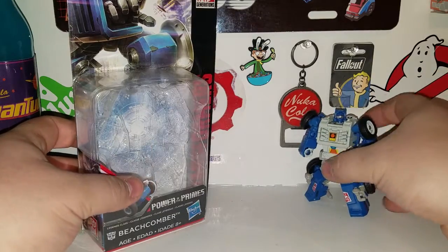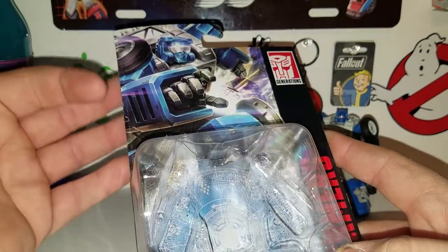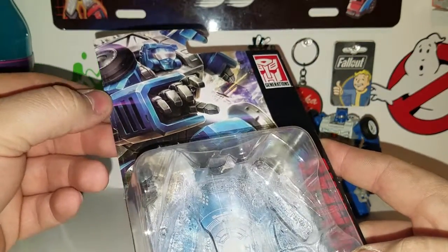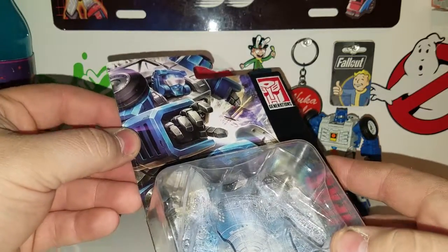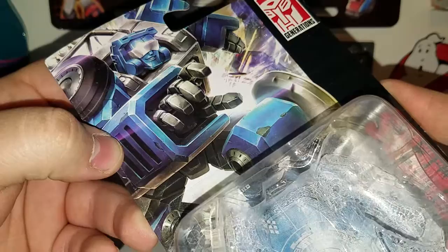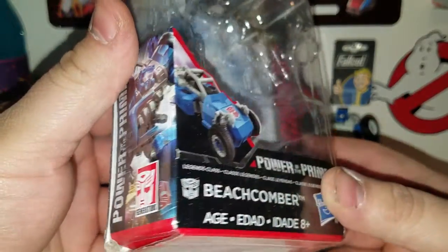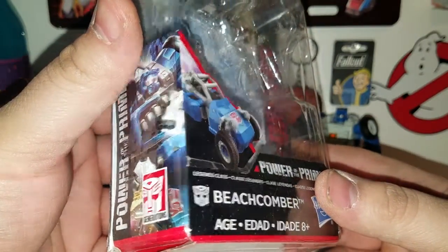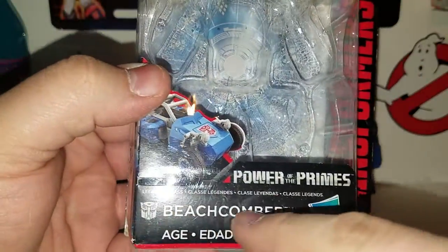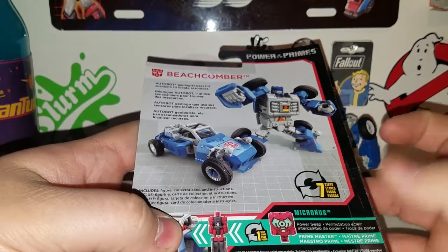There's Beachcomber — nice packaging. He comes in your typical legends class figure packaging with nice piece artwork of Beachcomber. On the back you've got your obligatory product shot, seven steps to transform this little guy.